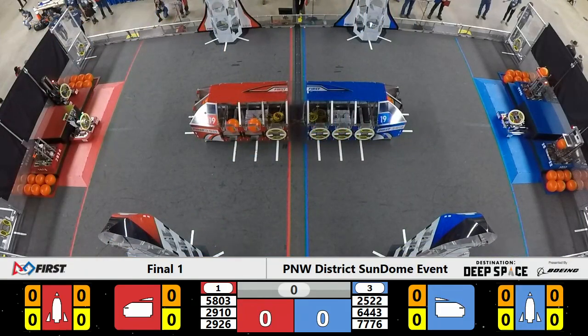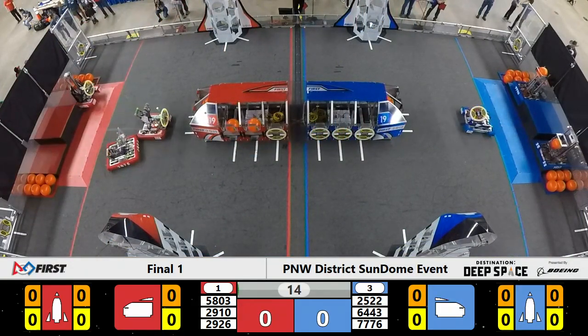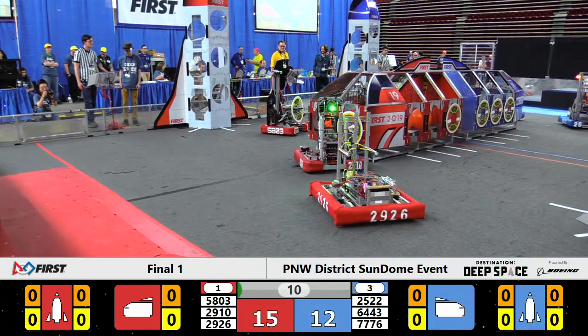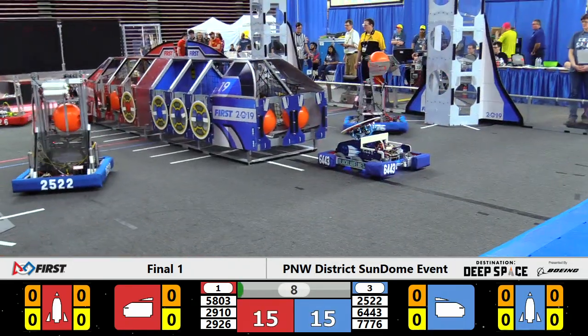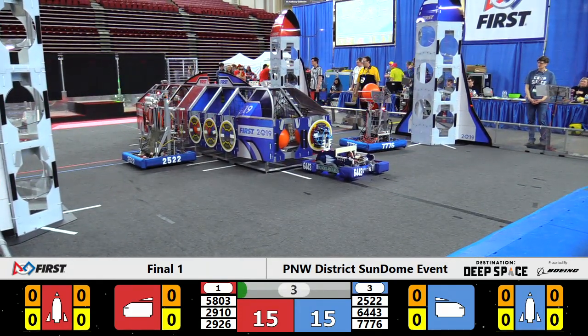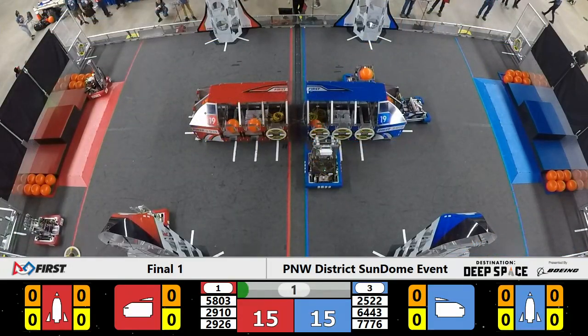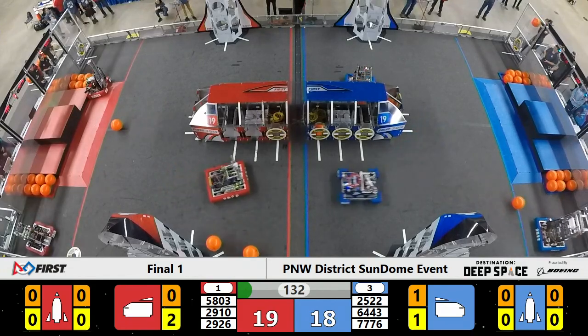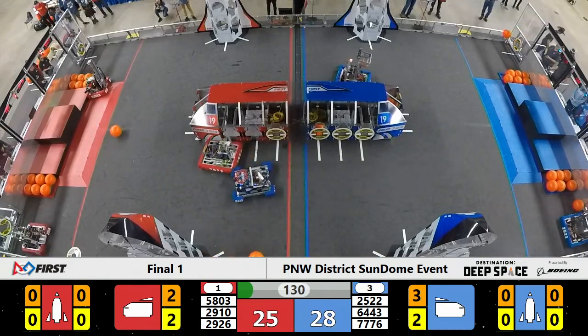Two, one, go! Sandstorm blows over Planet Primus for one of the last times today. Blue Alliance aiming for all Null Hatch Panels here on their preload strategy. The Red Alliance splitting the difference a little bit — three Null Hatches, three pieces of cargo — and they seal one of those pieces of cargo in during the Sandstorm period with a two-point Hatch Panel.